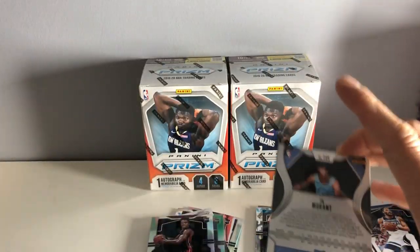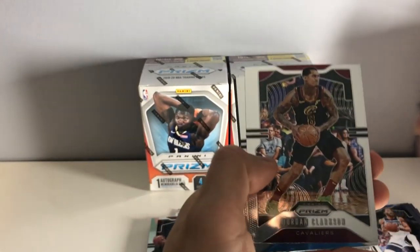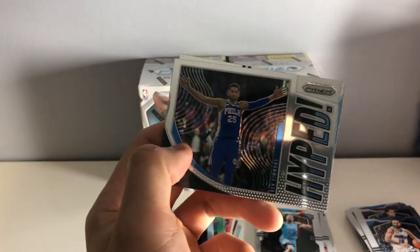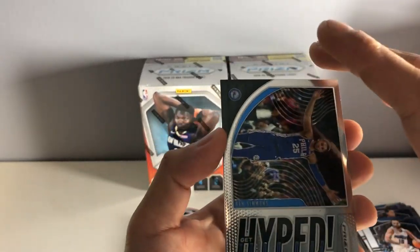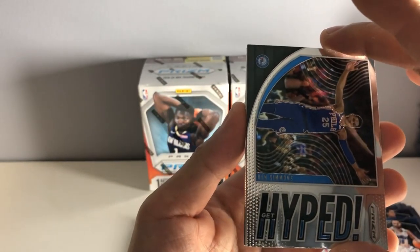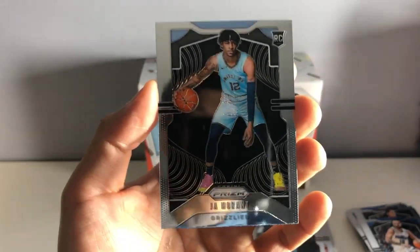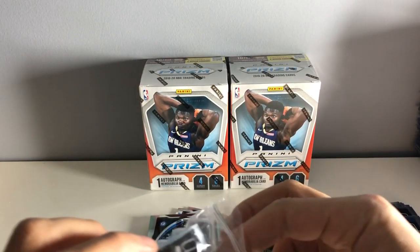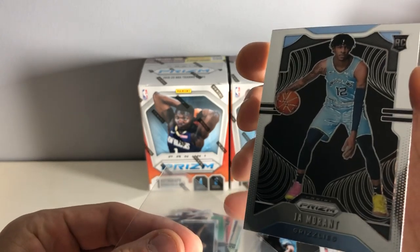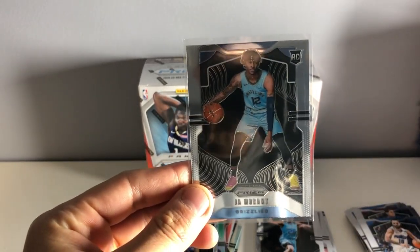Oh, you got a Ja on the back — I'm assuming that's a base, though. We have a Jordan Clarkson base. Evan Fournier. And we have the three-point king, Ben Simmons. His coach Brett Brown wants him to shoot at least one three-pointer a game — I don't know why he doesn't shoot more, he's obviously terrible, but whatever. And we have a Ja Morant rookie — we'll sleeve that up. Not a bad rookie to get for sure. This guy's just a beast — he does not care how tall he is, he literally just attacks the rim. This guy's an animal.